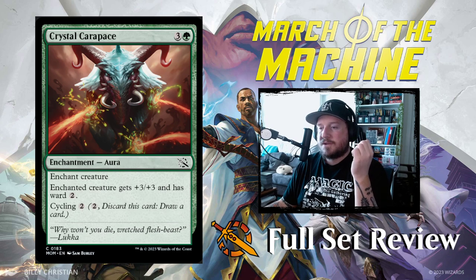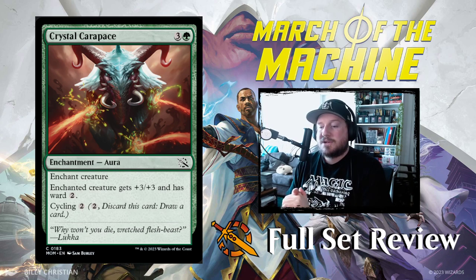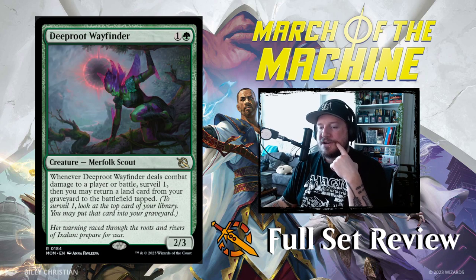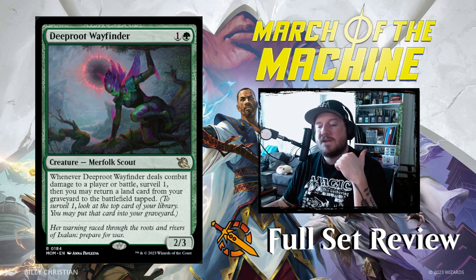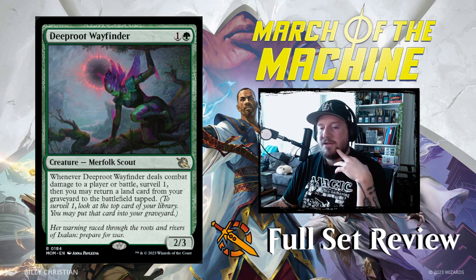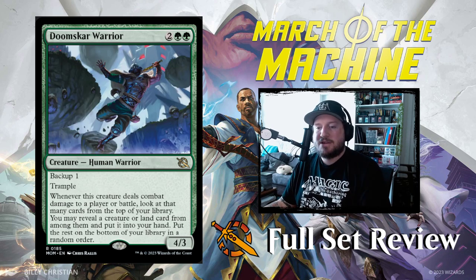Next up we have Crystal Carapace: 3 and a green for an enchantment aura. Enchanted creature gets +3/+3 and has Ward 2. It also has Cycling 2, so you can discard this and draw a card. This will be pretty good in that Selesnya Toxic deck, although 4 mana is pretty expensive. Next up we have Deep Root Wayfinder: 1 and a green for a 2/3 Merfolk Scout. When Wayfinder deals combat damage to a player or battle, Surveil 1, then you may return a land card from your graveyard to the battlefield tapped — a nice little way to cheat mana onto the battlefield.